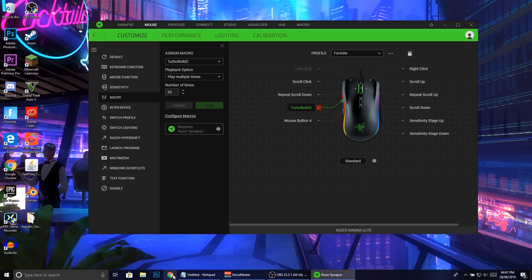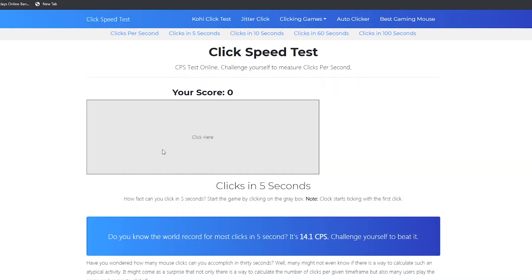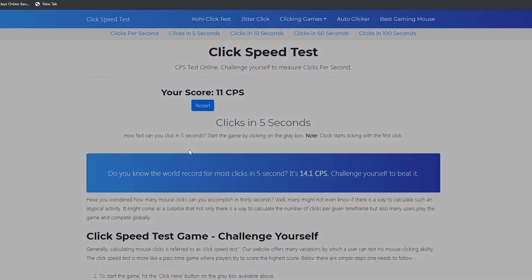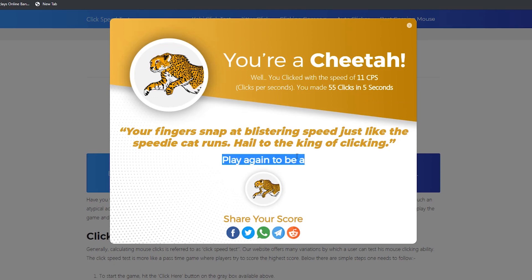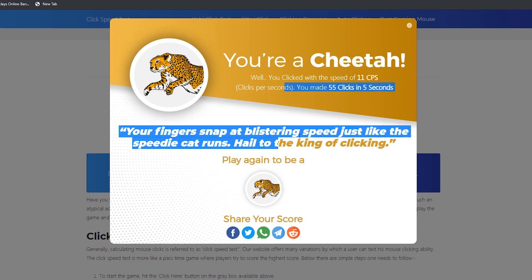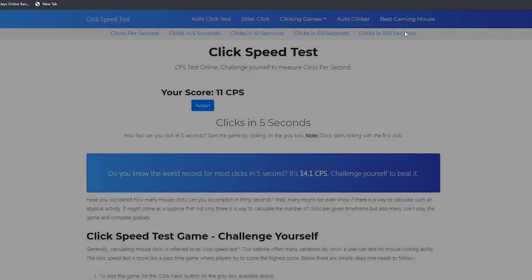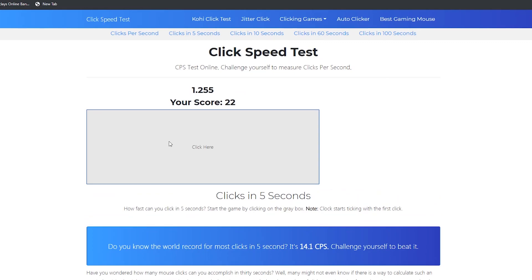If you want to test how good your macro is, go on the internet and find a click speed test. As you can see here, I'm on a website - there are tons of them. When I click it normally it's dead slow, but now I'm going to use the auto clicker and you can see how fast it's going up - it's going up insane. I literally got the cheater award straight away. Mine goes on for about 10 seconds which is kind of annoying, but you can program it for only five seconds - it's all trial and error, but you can see it goes really fast.